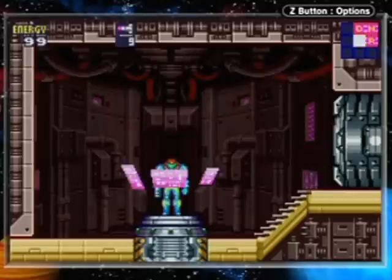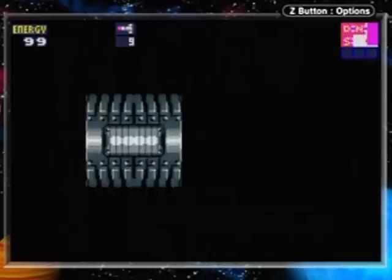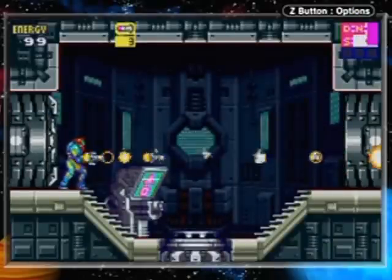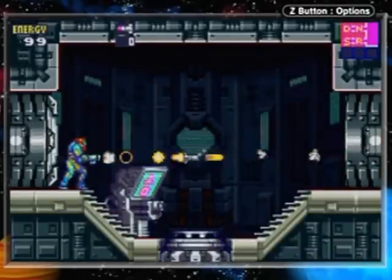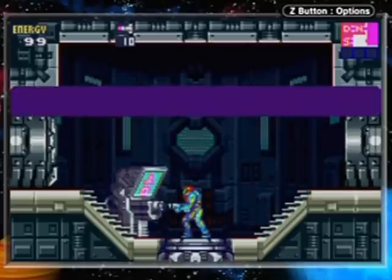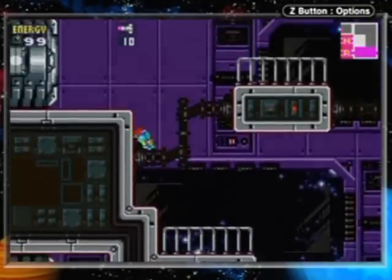Hello everyone and welcome back to the walkthrough. Now let's say you were trying stuff in that other room and you used up all your missiles — total disaster. Well, in the recharge room, besides recovering energy, you can get your missiles back. So there's no problem with experimenting, at least this early in the game.